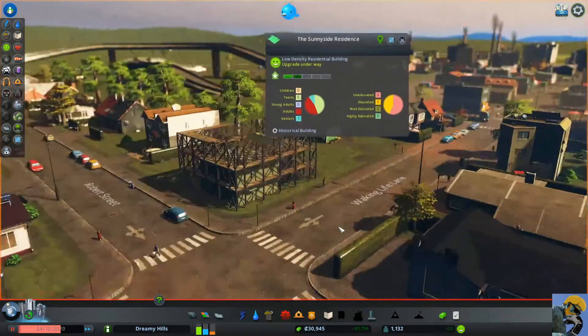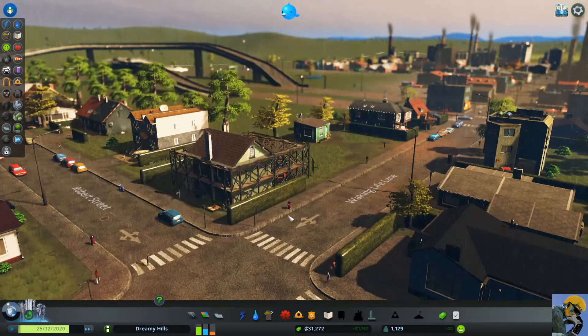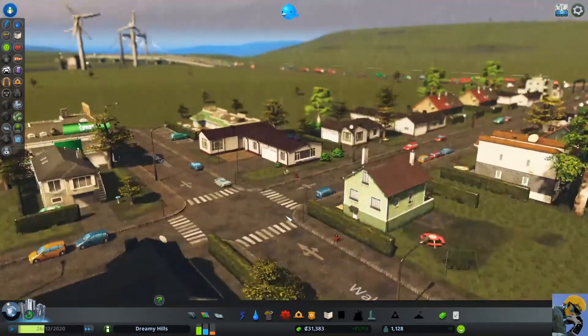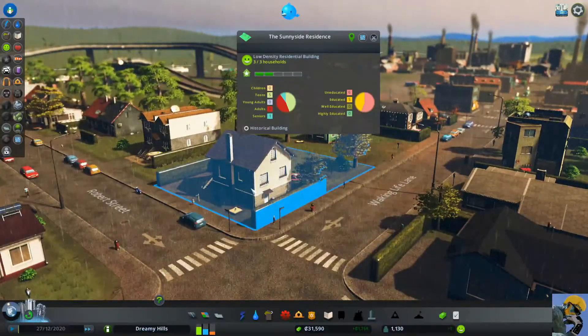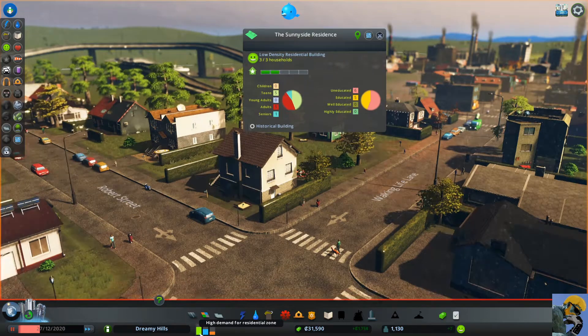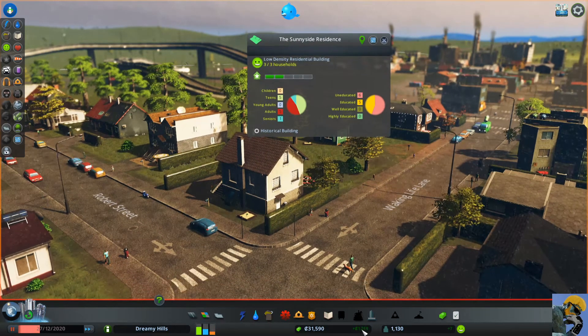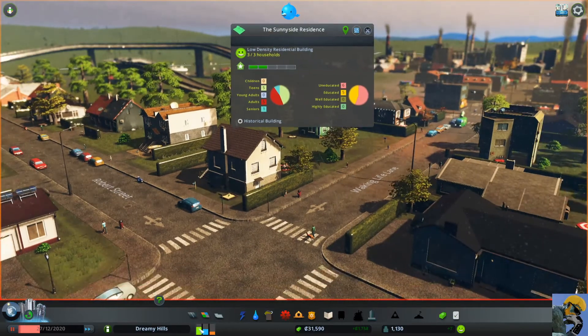I could use the historical building option if I don't like the new look later, but I'm not jaded on any aesthetic developments yet so I want to see the changes. This is the Sunnyside Residence now. I need to keep my eye on the prize though — I've got high demand for residential zones, which is good, but it means I'm not offering low-level affordable housing. The real estate market is a seller's market right now.